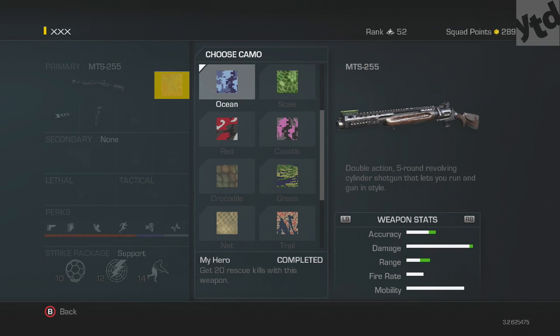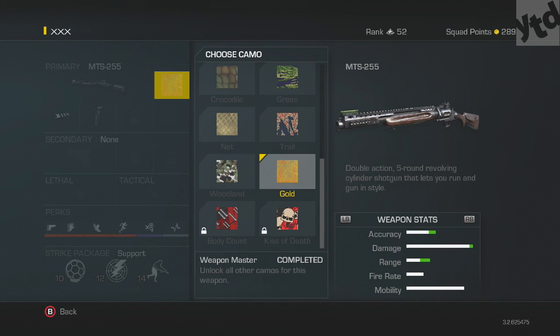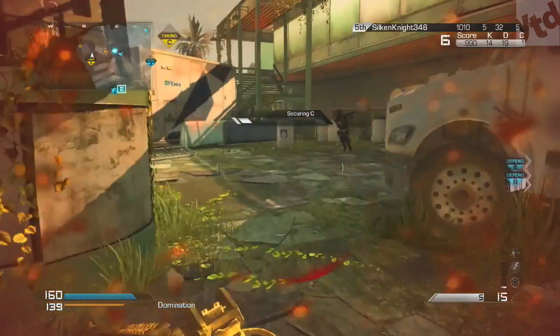There is a tricky one: Ocean — 20 rescue kills. This one is kind of weird. You'll need to change your playstyle, sort of hang out in the middle of the map between your teammates and the other team, and basically catch someone as they're shooting your teammate. It's very tricky and it kind of happens randomly. Body Count and Kiss of Death are clan challenges — you do not need to unlock those to get gold.